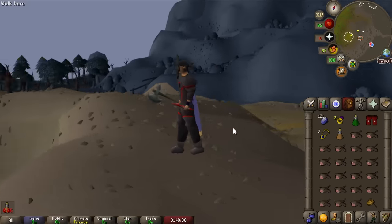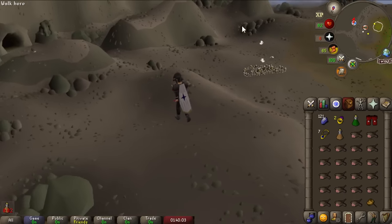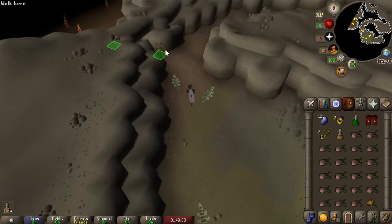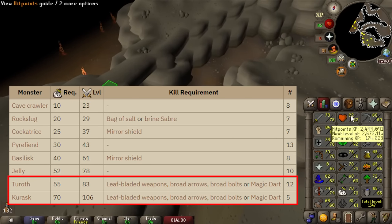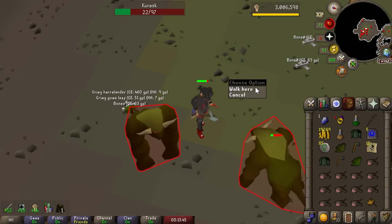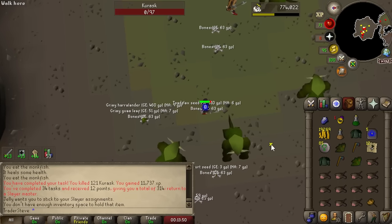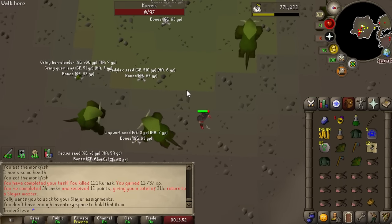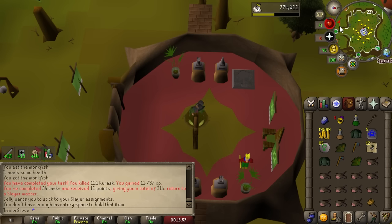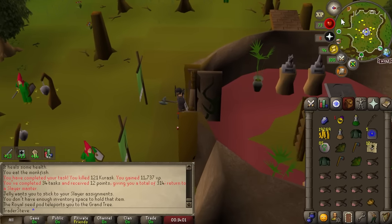Instead of going north to the troll stronghold, we can follow the path down to the west which leads right into the chunk with the Freminic Slayer dungeon. The only concern was whether we could get over the rock pile — and we can. The Freminic Slayer dungeon has Kurass and Turoths. The leaf-bladed battle axe on Kurass is really good — such a cheap weapon with really good DPS — making about 300-400k per hour, probably my best slayer task right now.